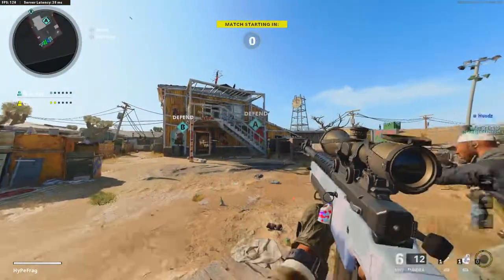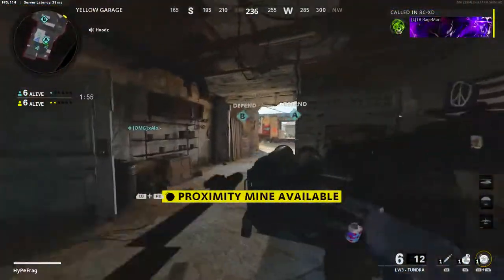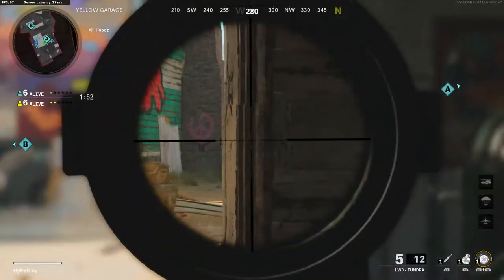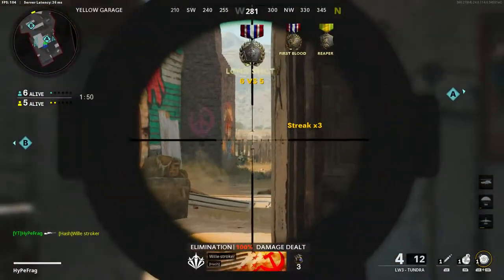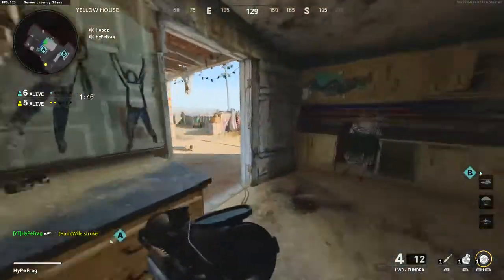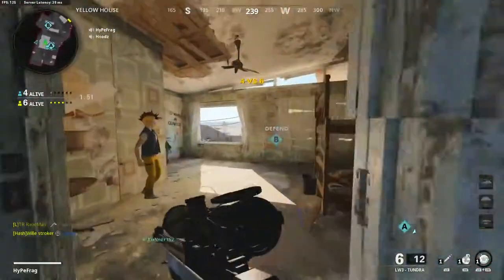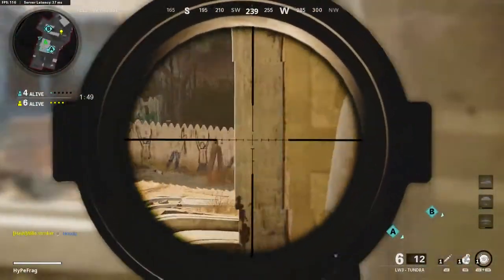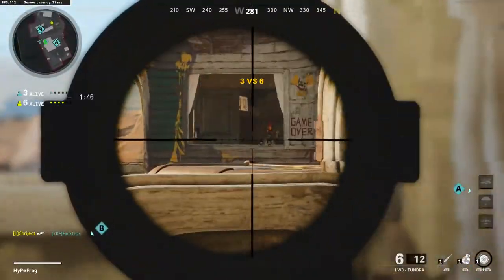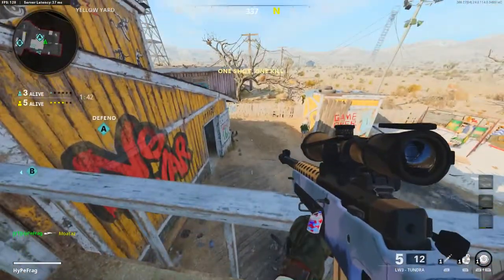Also when you've got a spy plane running, the minimap is very helpful as it will show you all of your enemies that do not have ghosts and there'll be a constant stream of their location. I would suggest looking at the minimap now and then — don't glue your eyes to it when you're playing as that will get you killed. Just have a quick glance when you run down a new alleyway or change your position to see what's going on in the game.